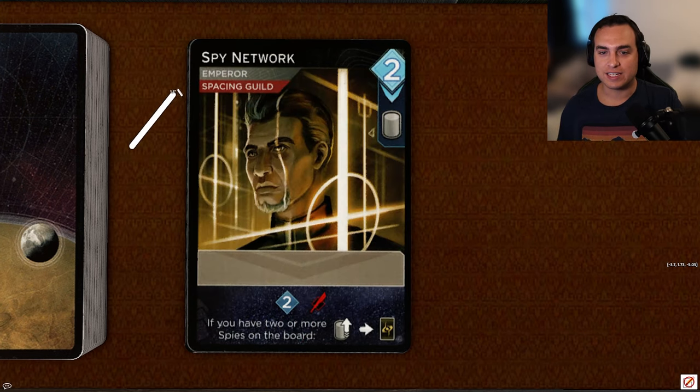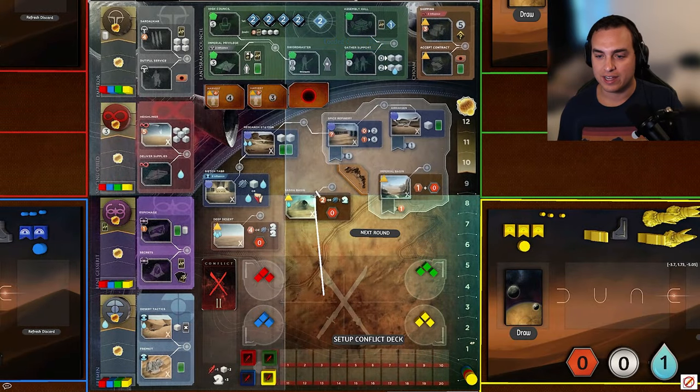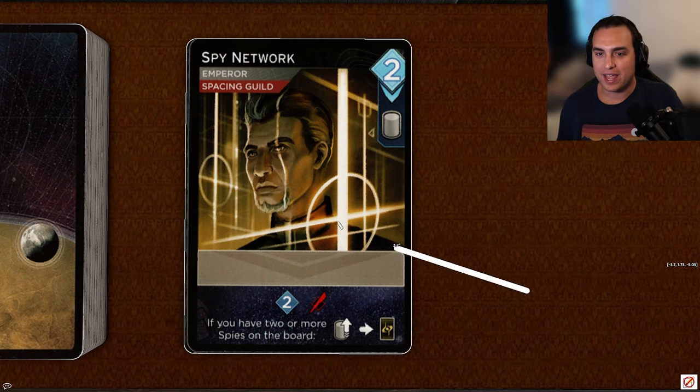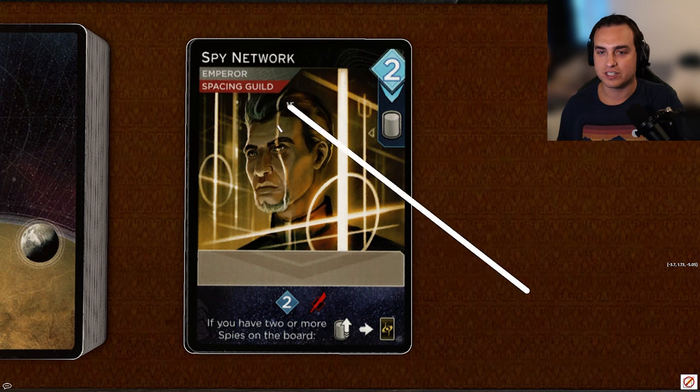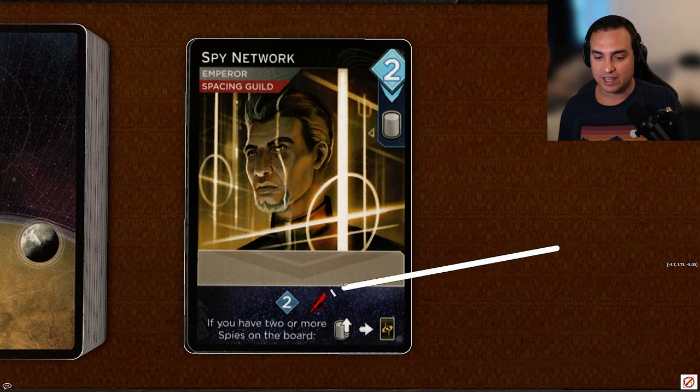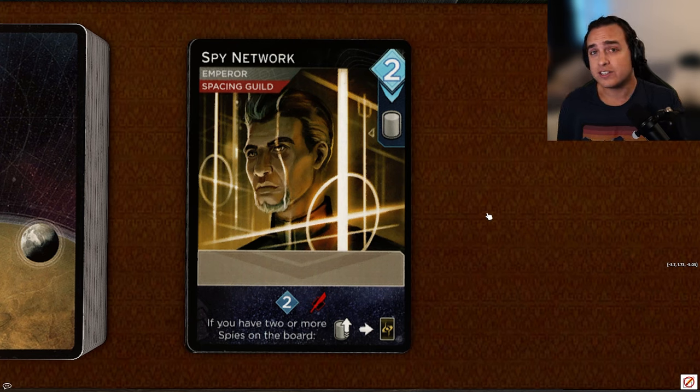Next up, Spy Network, another two-cost card with Emperor and Space and Guild allegiance. When you buy it, you get a spy, which is the main reason most people buy this — to lock down critical spy locations like Highliner, Haga Basin, or Bene Gesserit so you can get double card draws at Espionage. It reveals for two persuasion and a dagger, so even just revealing it helps you get better cards and spice flows. And if you have two or more spies on the board, you can pull one back to get an entry card. I think it's a pretty situational card but solid overall. I'll give it a B.